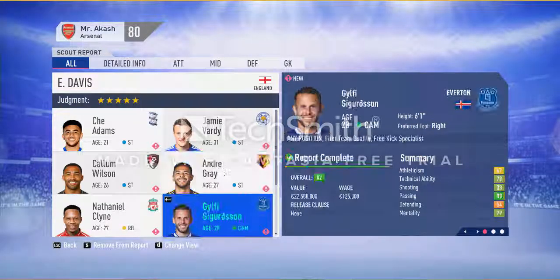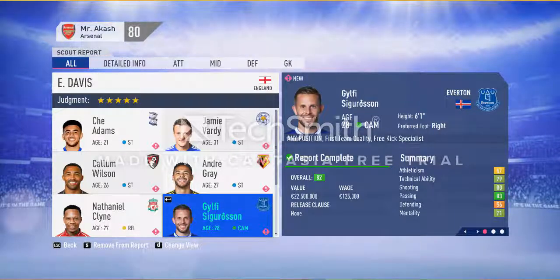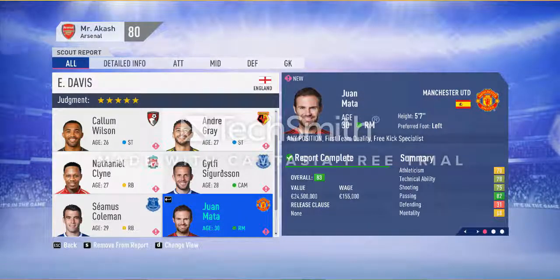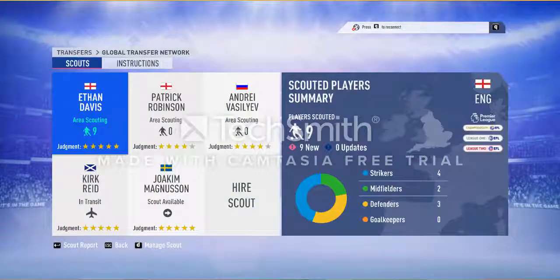Sigurdsson has a good overall, he's 28, not bad — but his value is 22 million and wage is 125,000. He will probably demand an even higher wage when signing, so I will not sign him. I'm looking for at least 80 overall for my team. I will probably not go with anybody from this list right now.